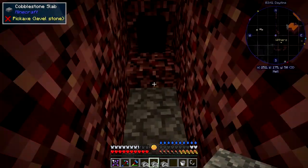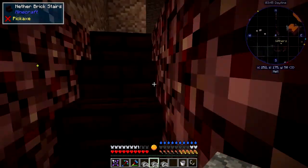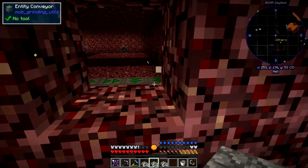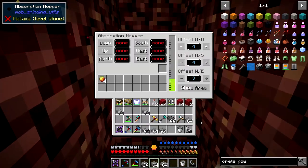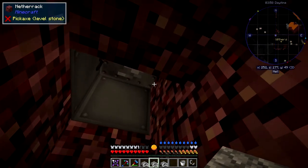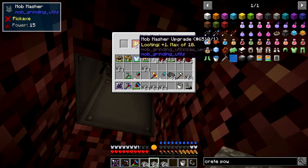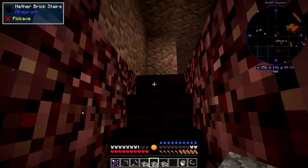Let's have a look down here at the absorption hopper - there's nothing there. We've got four magma cream just in that time. On this one I've got ten looting upgrades and seven beheading upgrades - I could probably increase that by another three.